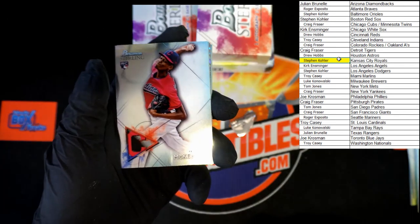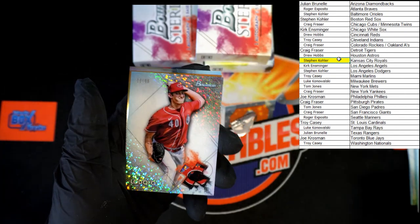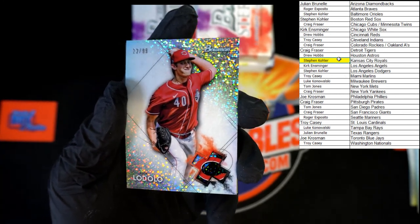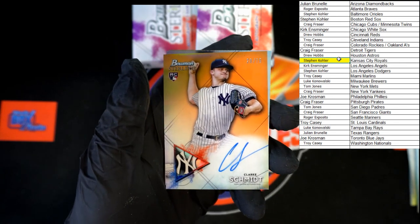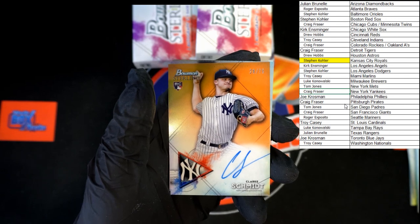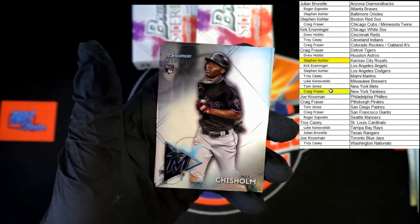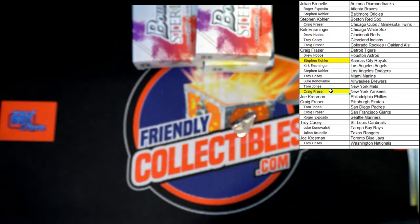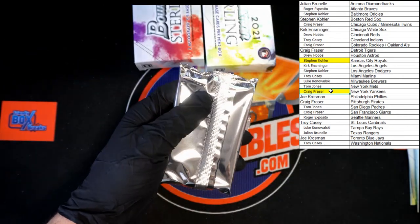Tristan McKenzie rookie card going out to the Indians. Lewis Patino rookie card. Number 22 of 99 — Lodolo going to the Reds, that will be going to Drew H. Clark Schmidt numbered to 75 for the Yankees — going to Craig F, number 28 of 75. Jazz Chisholm rookie card going to the Marlins — that's Troy C. And behind that, Sixto Sanchez also going to Miami, Troy C.